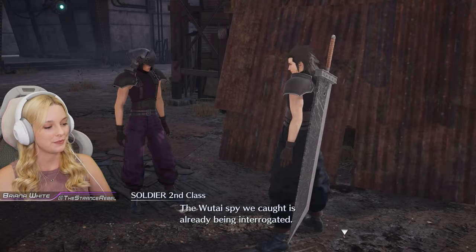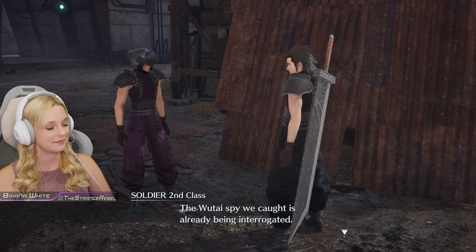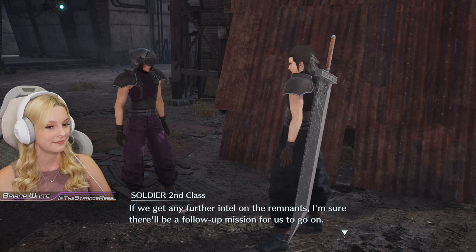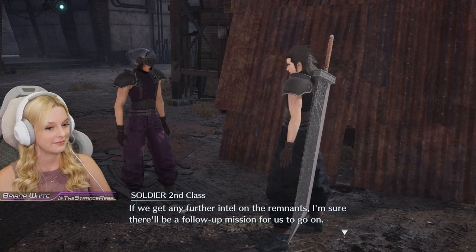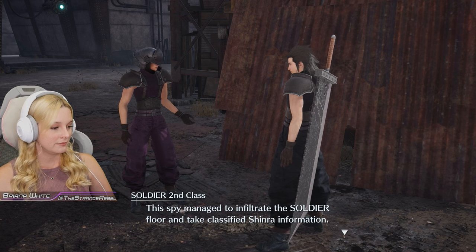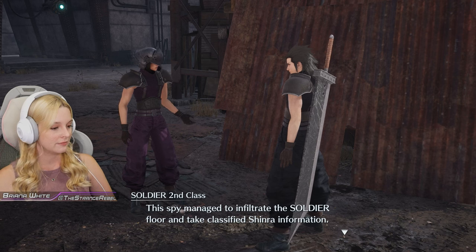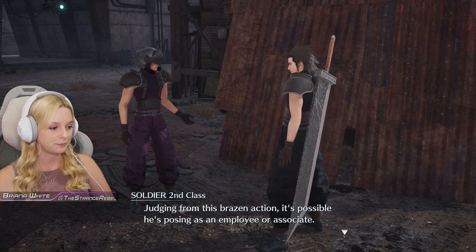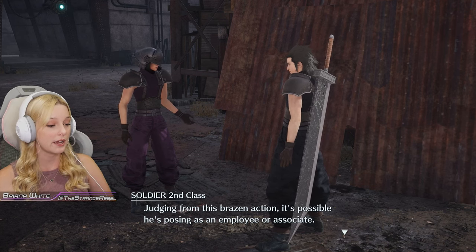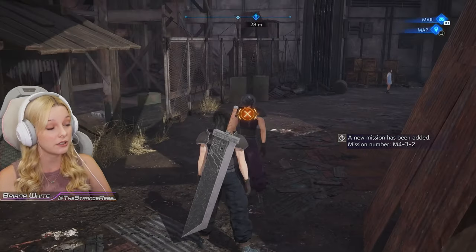Zack, excellent work! The Wutai spy we caught is already being interrogated. Any further intel on the remnants? Here's the intel on spy number three: this spy managed to infiltrate the SOLDIER floor and take classified Shinra information. From this brazen action it's possible he's posing as an employee. Okay, so it seems like we have to go back to the Shinra Building anyway — that really works out!